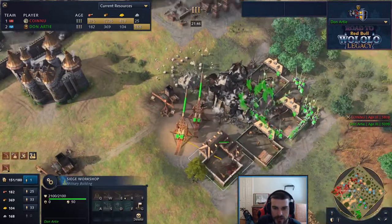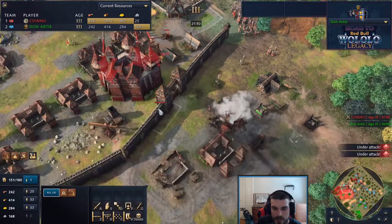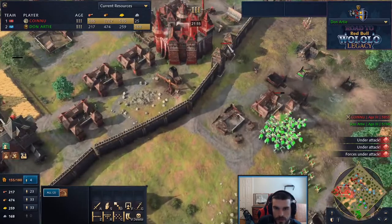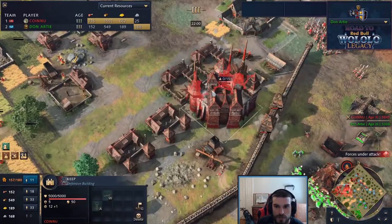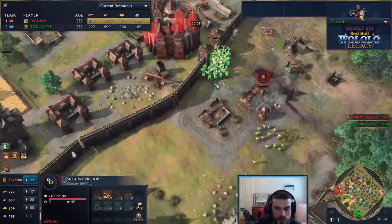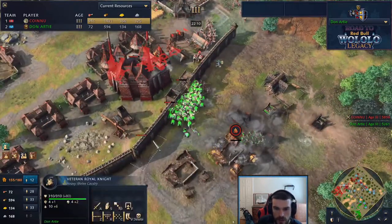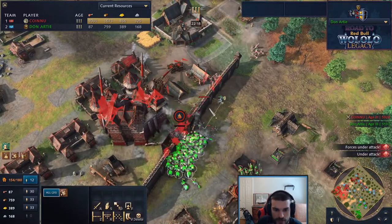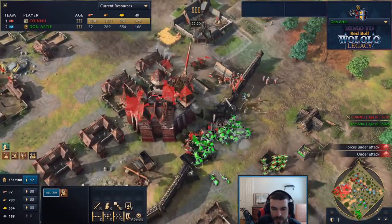Don potentially needs to get some springals himself or find a way in, but he can't even get on top of the trebuchet because of the wall in front of it. Trebuchets are transitioning focus to the next keep, and Sy Arc's trebuchets are targeting the keep as well. Sy Arc already has four springals out or on the way.